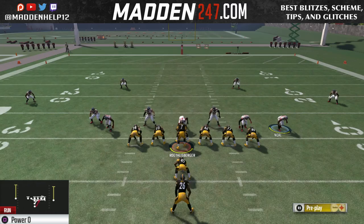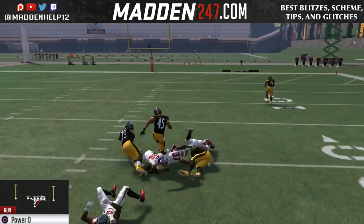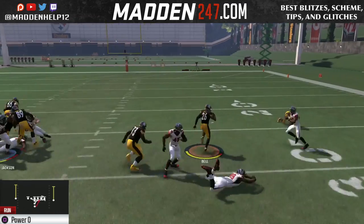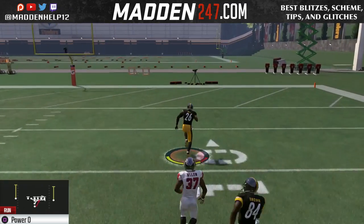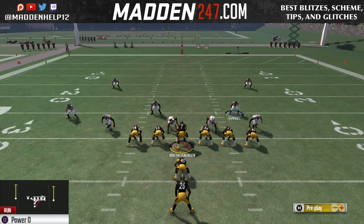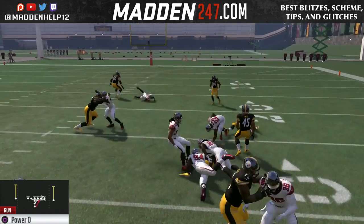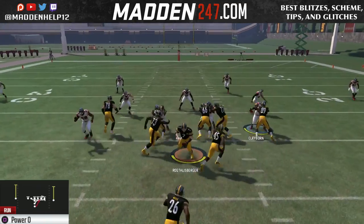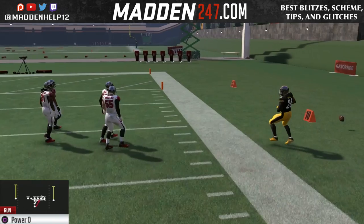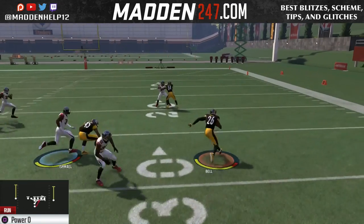What you're getting is a pulling guard and a fullback as well. You see we're able to get great blocking. They don't block shed as much in this Power O — it's a lot quicker, and you get a lot better push from your offensive line out of the iForm Pro's Power O. It's very popular online and was big in the recent Vegas tournament, because not a lot of people have run D for this, especially against a really good run like this. I'm going to show you some in-game clips that I ran online — you can see it's very effective.